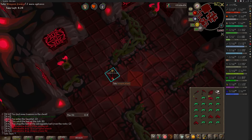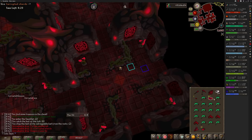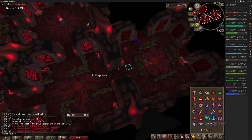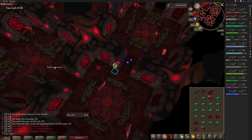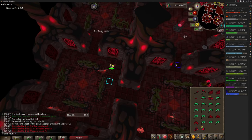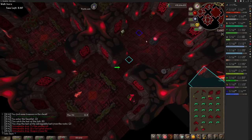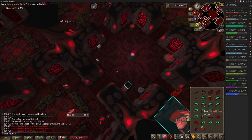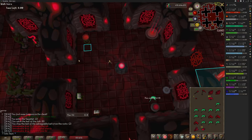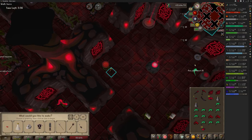Lastly, I would highly recommend using the gauntlet helper tool. It's a web app that does nothing more than count down for when to swap prayers — it doesn't have anything to do with client plugins or anything like that. Even though the hunllef now shows when it's swapping attack styles, the animation only gives you 2 ticks to react. Having a voice that tells you when to swap prayers 5 ticks in advance is a lot easier. You can find a link to the gauntlet helper tool in the description below. Also found in the description is a post-commentary over one of my average gauntlet kills — please watch that if you'd like to see all of this put together. As always, I'll do my best to answer any questions you may have in the comments. Thanks for watching.